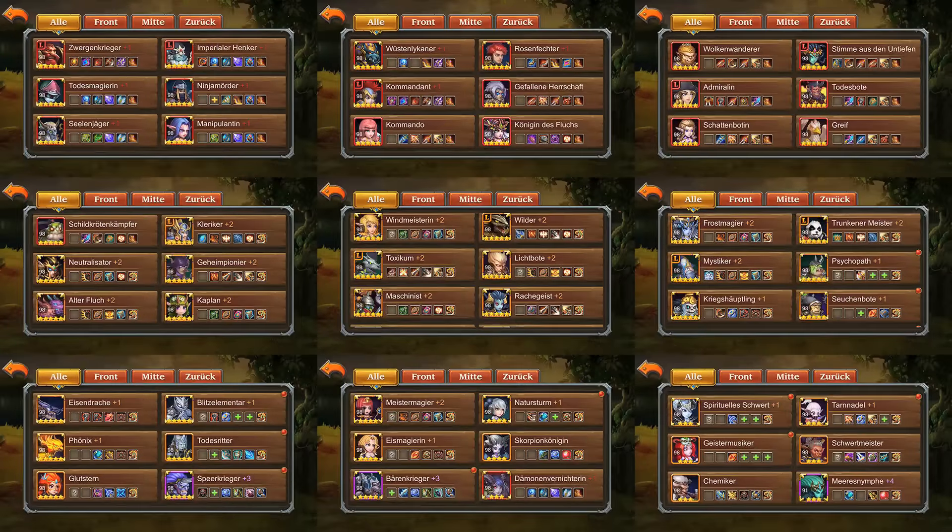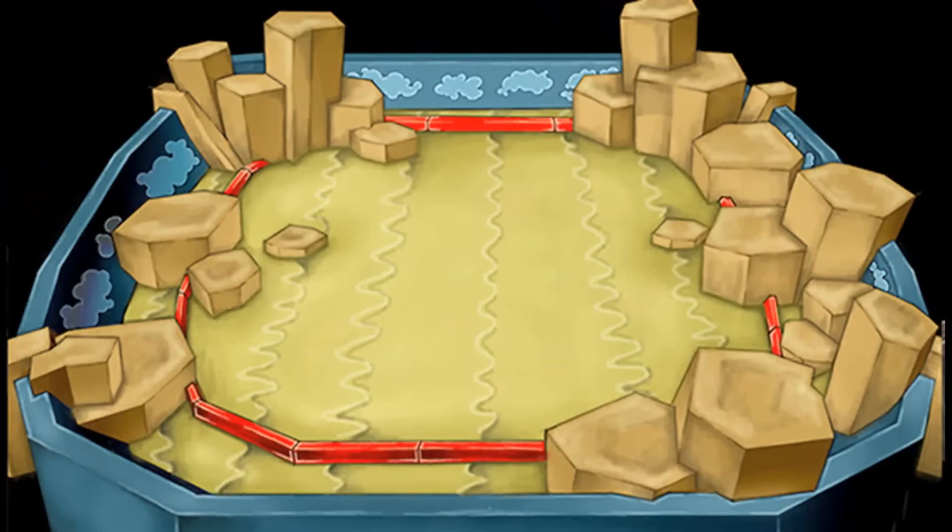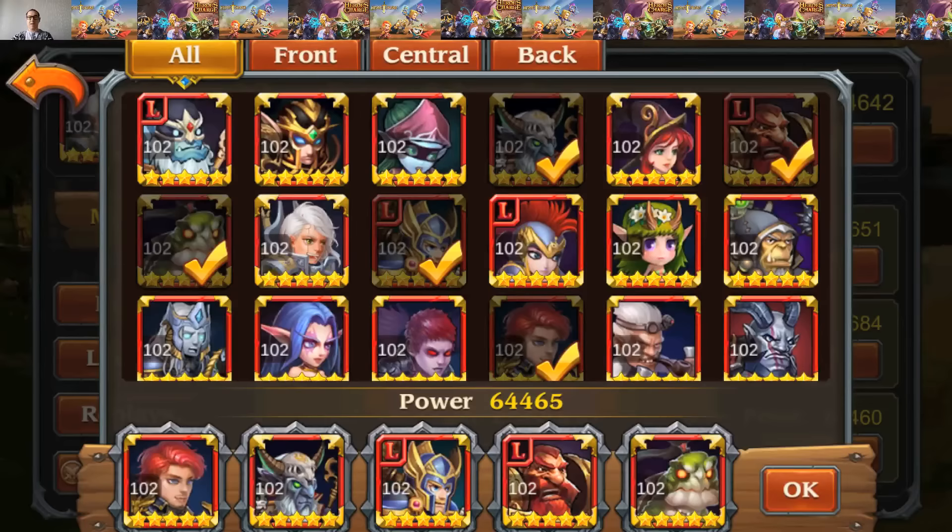Last player for today is Tui, level 98. He has a really good lineup. For his Arena, I propose a timeout team — the same one I like. You have the very tanky combo of Turtle Fighter, Dwarf Warrior, Cleric and Soul Hunter. Behind them is Rosefencer, who is not quite as good as Chemist in this position in my thinking, but it's still a really efficient setup.